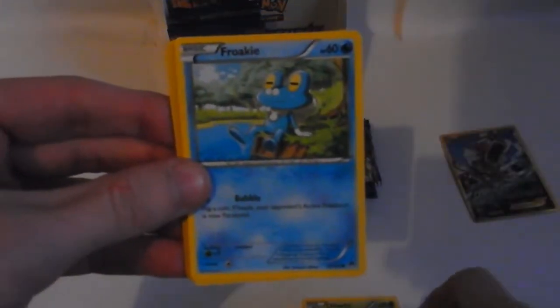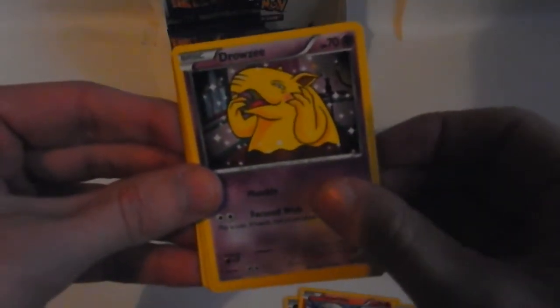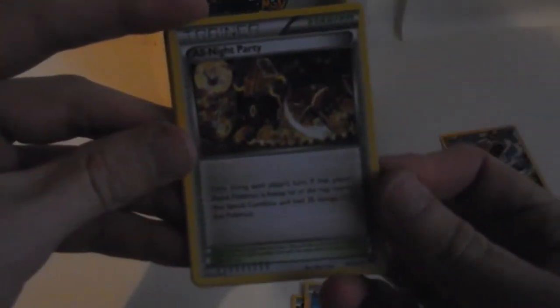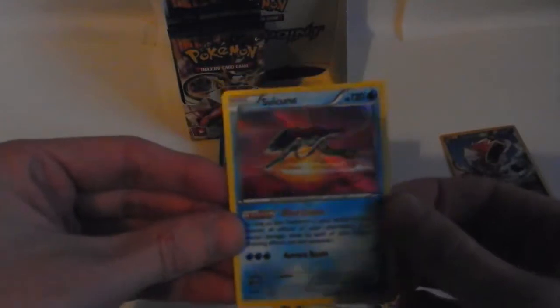Next pack: Chikorita, Throh, Clefairy, Growlithe, Drowzee, Stunfisk, All Night Party trainer - once during each player's turn, if that player's active Pokémon is asleep, he or she may remove that special condition and heal 30 damage from that Pokémon. That's nice. Tierna. The reverse is a Max Potion - this is great, I like it, nice reverses. And the rare in the pack is a Suicune Holographic Rare. Awesome.